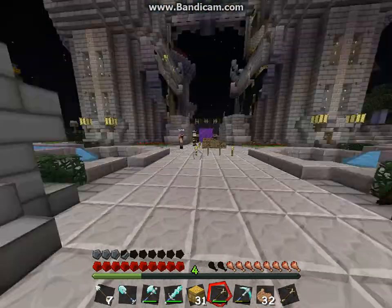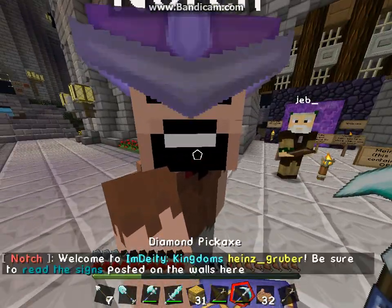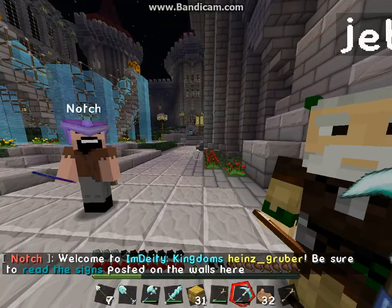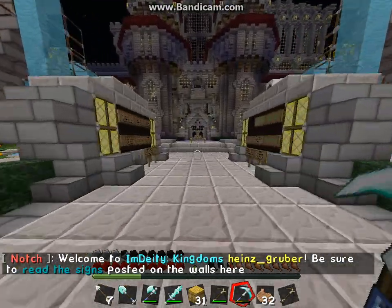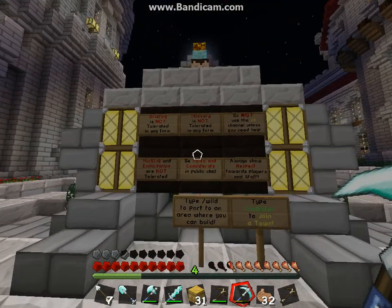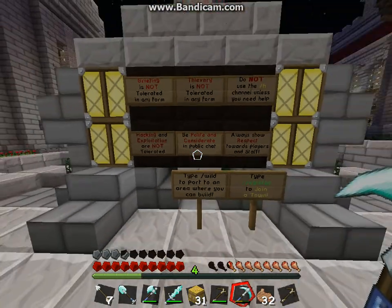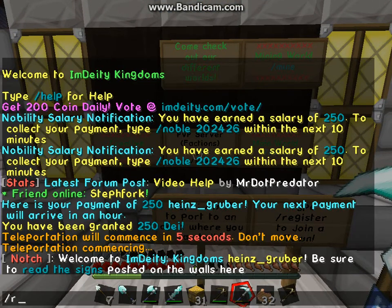If you don't even bother to read the signs, you can click on the NPCs Notch and Jeb — they tell you to read the signs and watch everything. Read the signs; it tells you the rules, and if you're still not sure, type /rules.